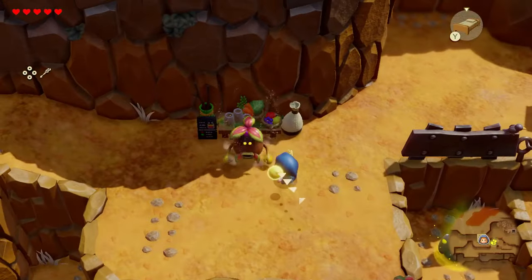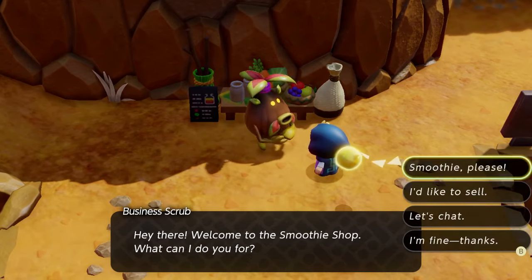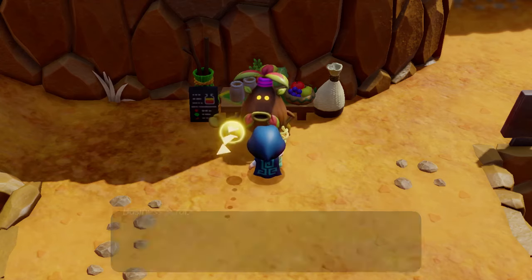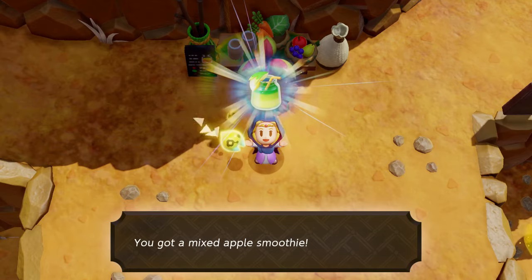As you explore, you may come across smoothie shops, manned by business scrubs. Here you can blend the ingredients you've collected into delicious drinks. Smoothies have different effects based on the ingredients you choose, and they're sure to come in handy during your travels.